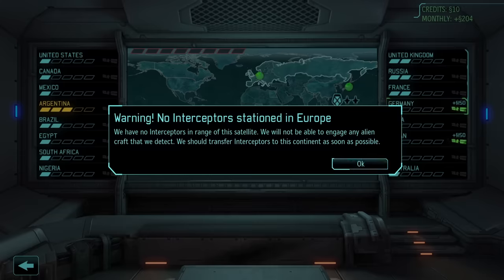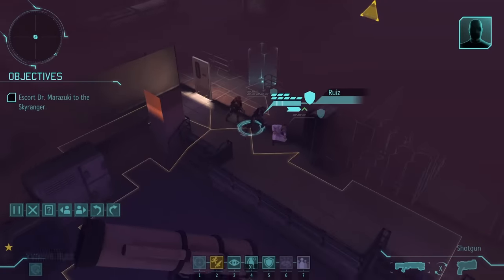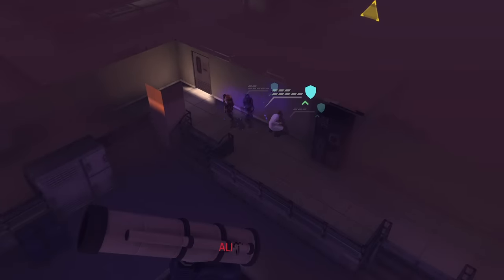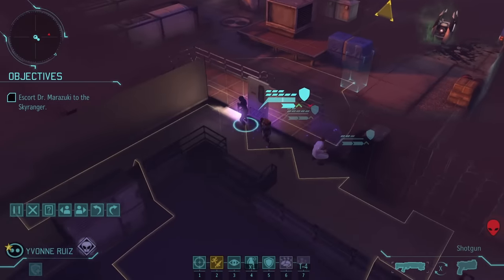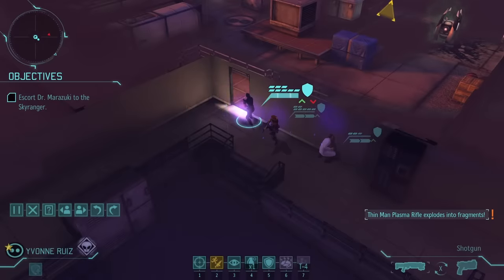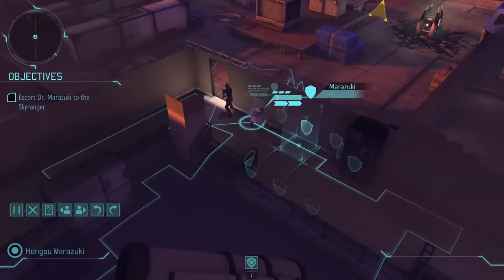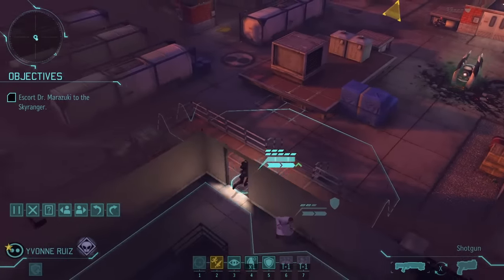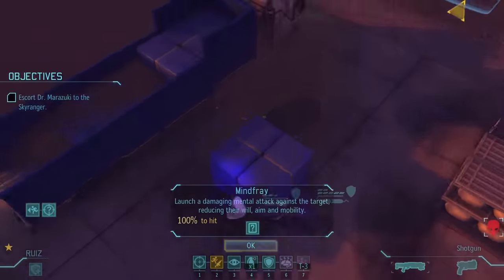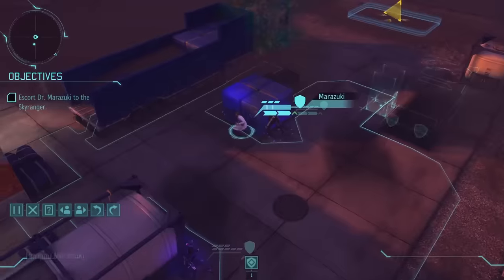I then go about getting satellites set up in Europe, because we've already got the Asia bonus of reducing costs to the officer training school, and I want similar cost reductions for my research. After that, I go about doing every mission that comes across my desk, making an extra effort to use as many psionic abilities throughout each mission as possible. Psy Inspiration nearly guarantees that Mind Fray will have a 100% hit rate at this point in the game, combined with the guaranteed 5 damage. The only thing that sucks is that all these superpowers are on cooldowns, which means if I don't space them out properly, there may be several turns where I can't fight back, leaving my soldiers open to enemy fire.